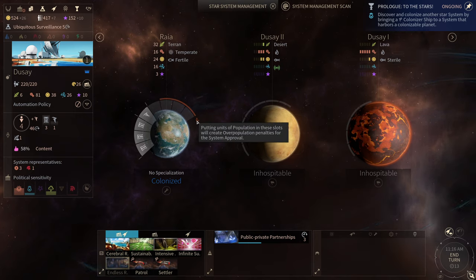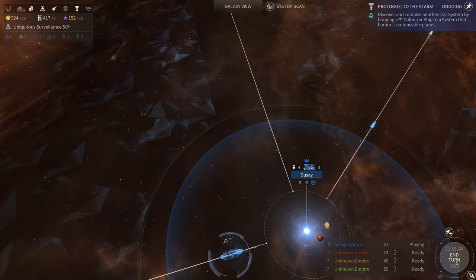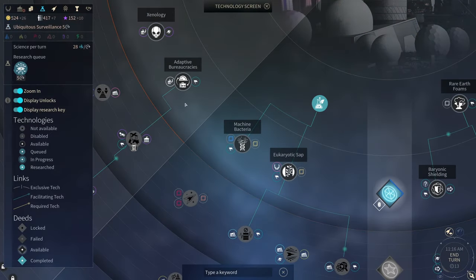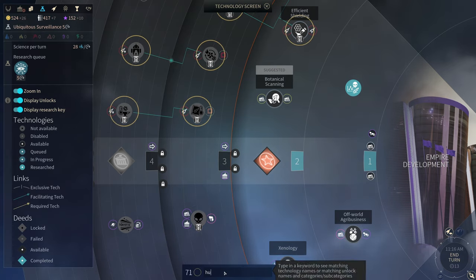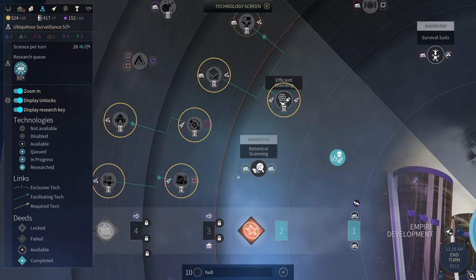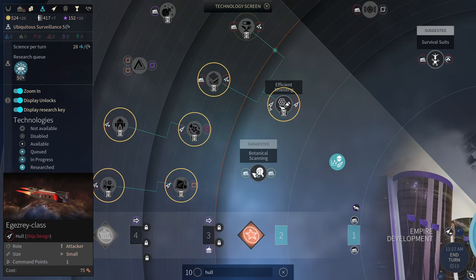Putting units of population in these slots will create overpopulation penalties for the system approval. I also need different hulls — maybe I can type in a keyword here: 'hull.' Here's Efficient Shielding — that's the one it was telling us about, and it grants us access to the Igaz Ray class and the Yarinef class.